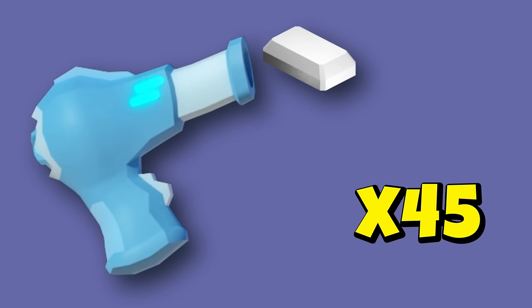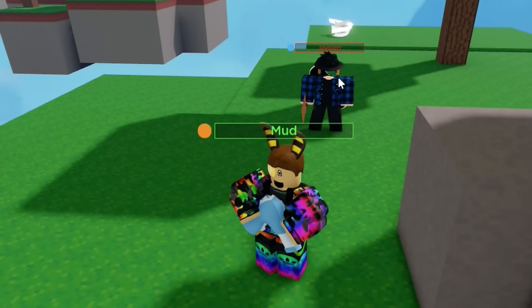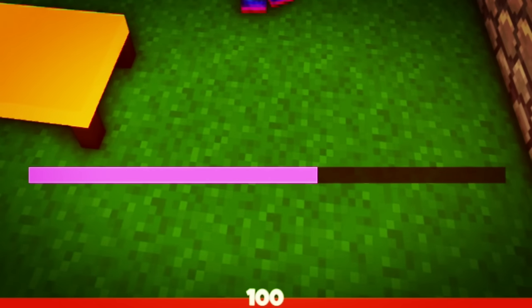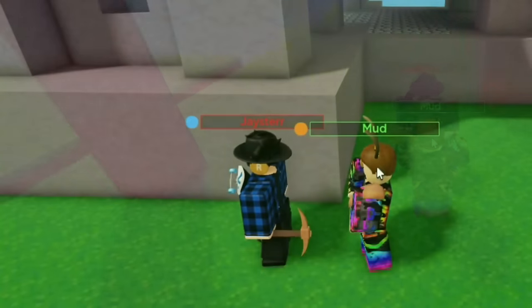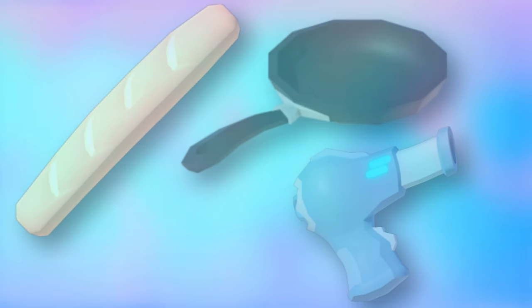Next we have the tornado launcher — it costs 45 iron. After shooting it, it does 15 damage plus some decent knockback. The range isn't too bad, and there is a three second cooldown. Last up is the knockback baguette for 35 iron, only doing just one damage — its main purpose is to knock players back. Those are all three new shop items, and they will only be here for a few days.